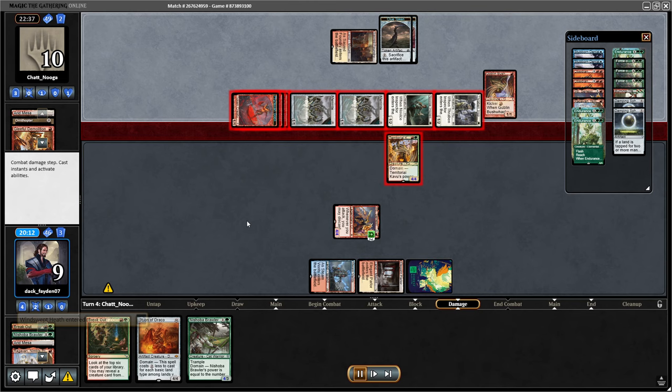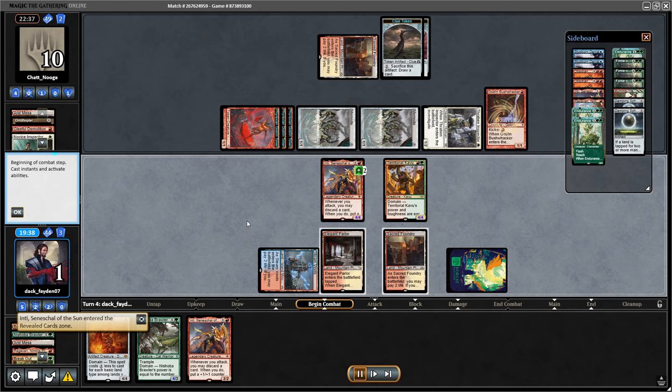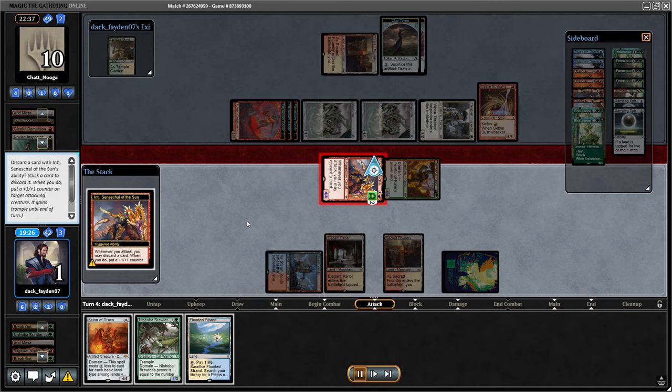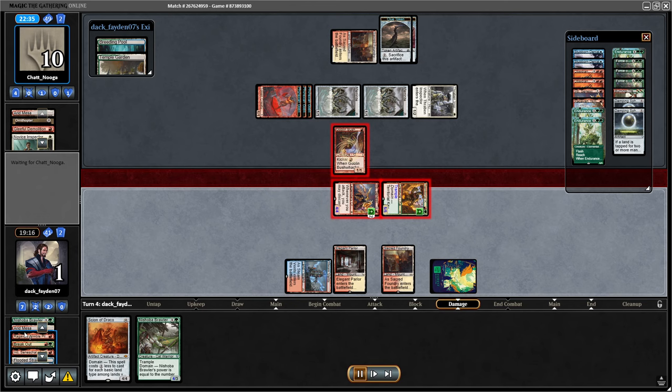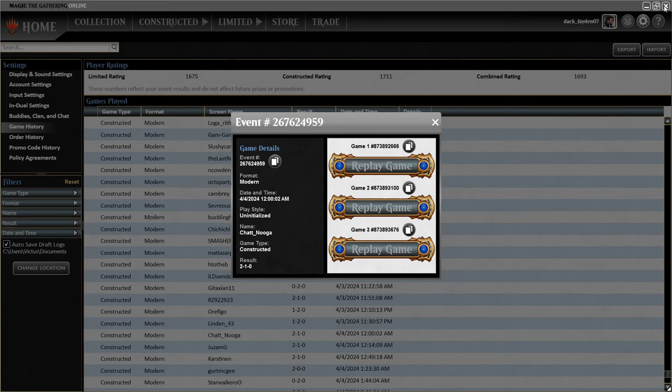Opponent was attacking me for a lot of damage going wide with their small creatures, and my opponent was on 10. It was my last chance to try to kill them. I did the Territorial Kavu ability and Inti ability, but unfortunately I bricked with Breakout — wasn't able to do much and didn't find anything I needed. So that was the game. Let's check out Game 3.